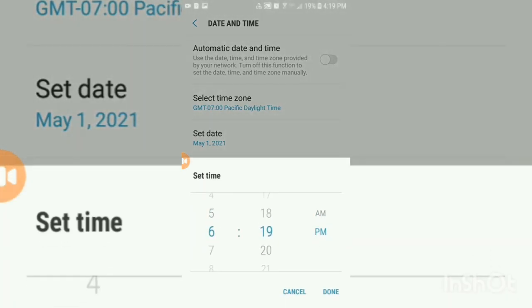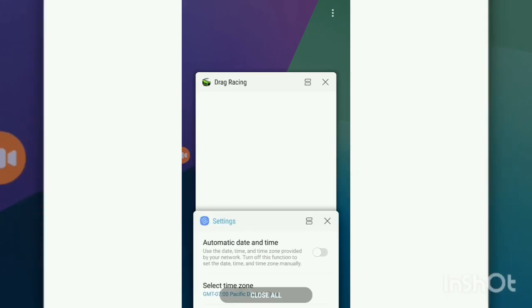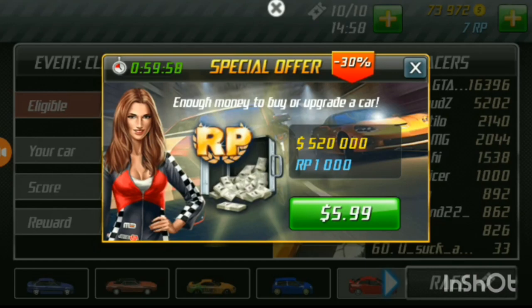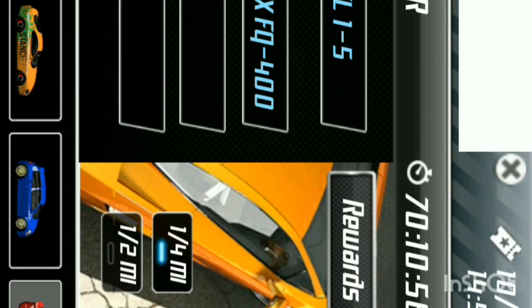Set the time two hours forward and another 30 minutes, plus one minute. Then go back to Drag Racing, and as you can see at the top we now have 10 tickets again.